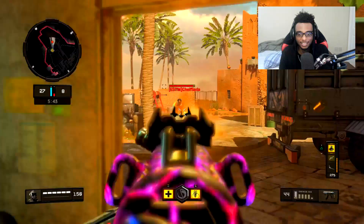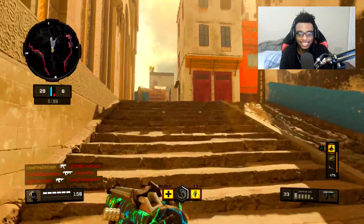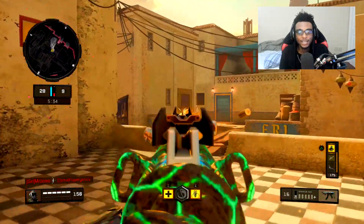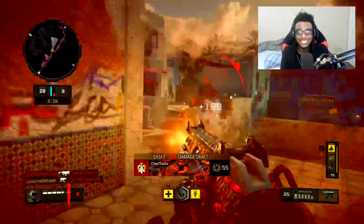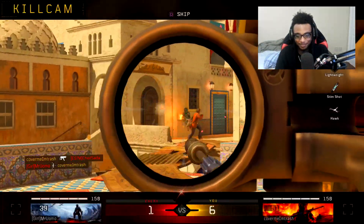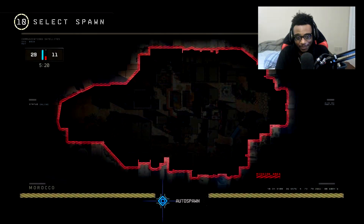Take this guy over here — 28-8, not even 10 kills the other guy has. My dumb ass went over here; I don't even know if it's my fault. I take this guy out, I see Mr. Yumo — boom, 29. And I die to a kid spamming a Sparrow.